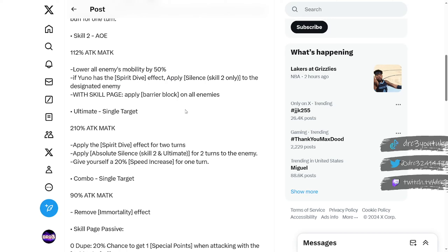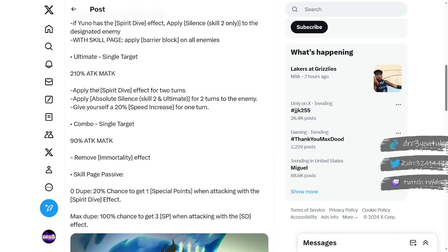With skill 2, the silence will stop the enemy from using their skill 2; they can still use their special and skill 1. The skill page additional effect gives barrier block on all enemies, which is insanely good. The ultimate is a single target attack with 210% attack and magic attack. It applies the Spirit Dive effect for two turns — that's where you get Spirit Dive from — and then applies absolute silence on skill 2 and ultimate, which is different from regular silence because it stops both their skill 2 and their ultimate for two turns. It also gives yourself a 20% speed increase for one turn.